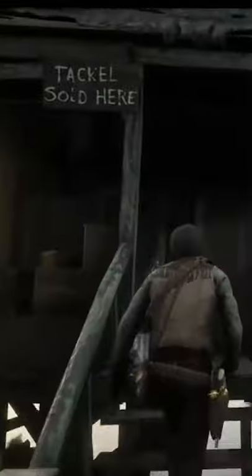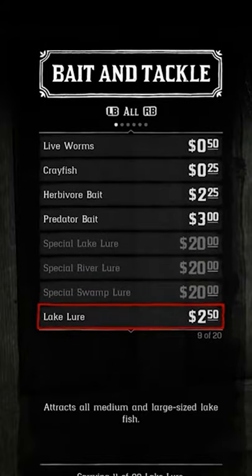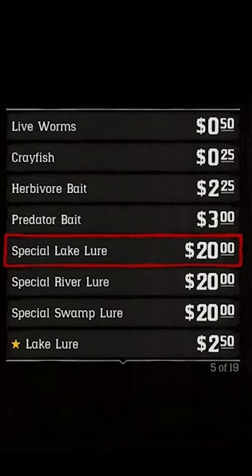You can buy bait at the bait shop in La Grasse, but you'll unlock more bait after accepting Fisher of Fish. To catch legendary fish, you'll need three different lures: a special lake lure, a special river lure, and a special swamp lure.